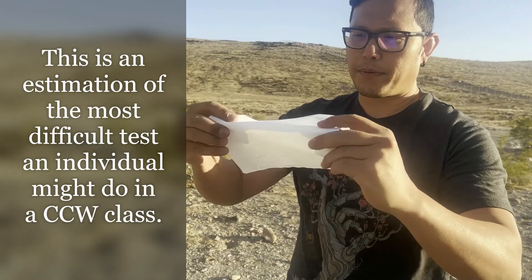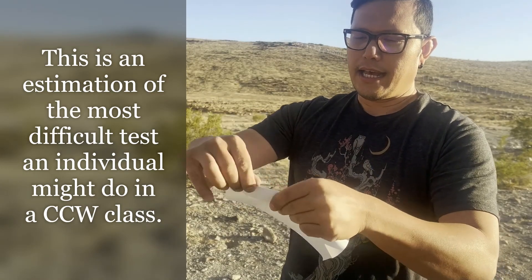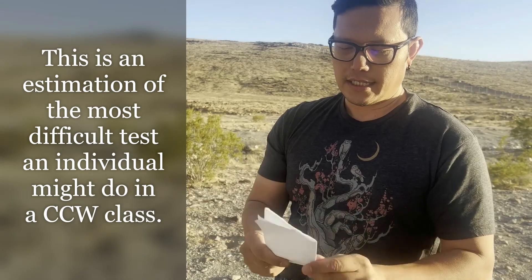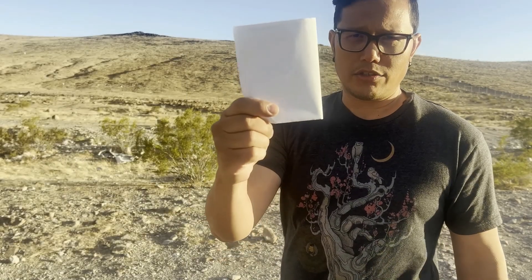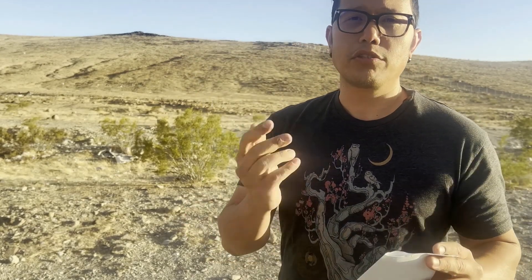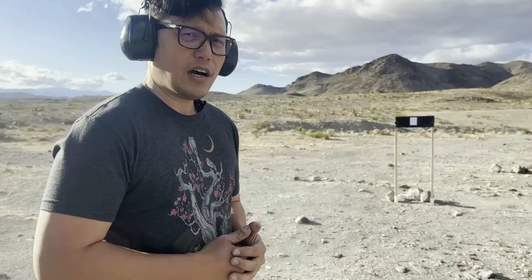Now I will show you how to pass the shooting proficiency test. First, you're going to fold this paper in half, and after that fold it again halfway. This is going to be your target. If you can land all your shots in this target at seven yards, you will surely pass the test.